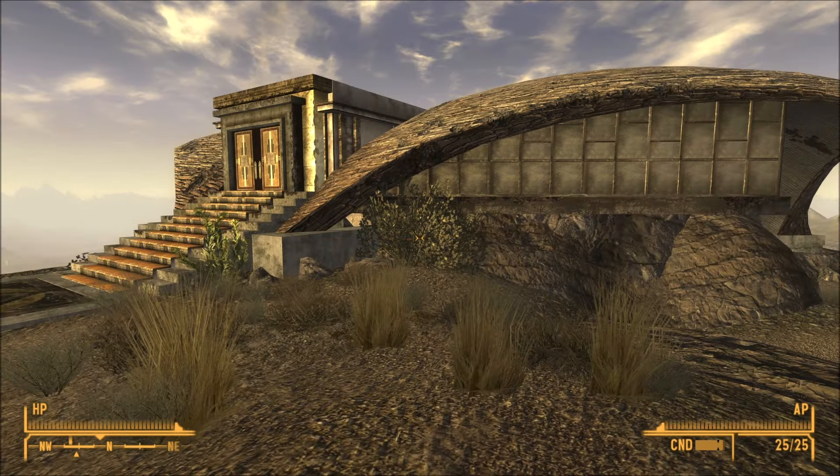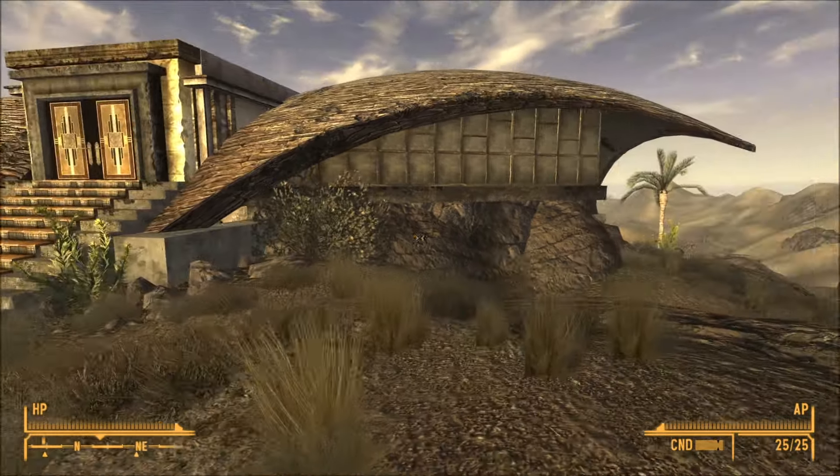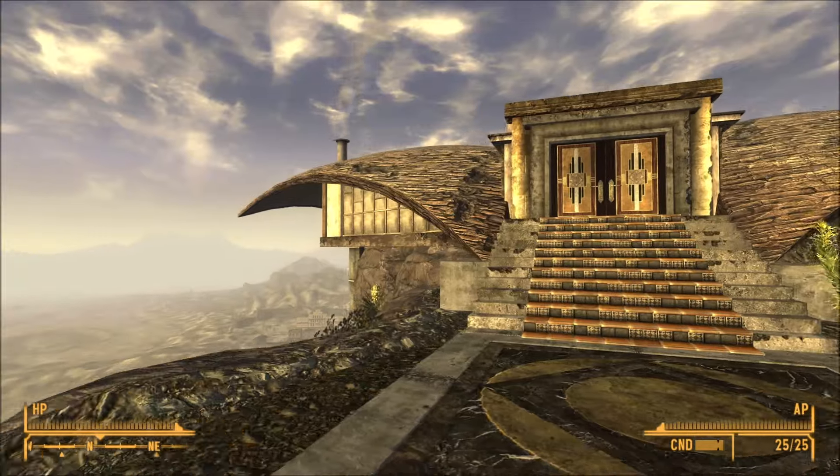Looking at the map, I'll show you where we are. We're right down the bottom here. Kilkenny Estate is near Bradley Shack and the Mojave Drive-In. When you get here you'll find that it's locked — you won't be able to get in — but just look around the outside, look at the chimney.